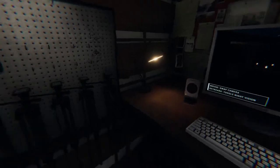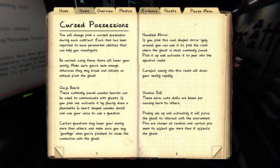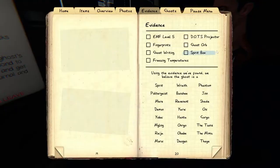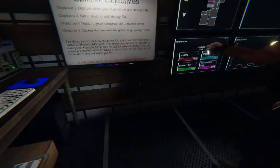The investigation shows the ghost's name is Shannon Martinez. This ghost seems to respond to everyone — you should be able to use its name to anger it and get some paranormal activity. Make sure to refer to your journal. Press J to open your journal, go to evidence — and there are all the ghosts listed.